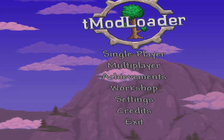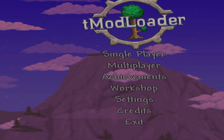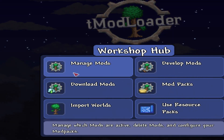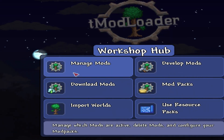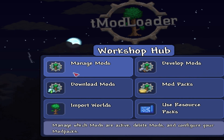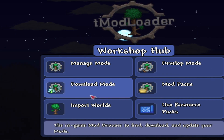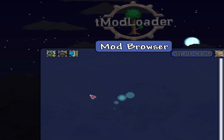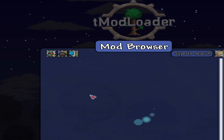You guys can go to workshops and all that. If you want to add mods, you start by going to the Workshop Hub. You can go to Manage Mods, Download Mods — and yeah, you go from there. It's really simple, honestly, I don't think it's all that difficult.